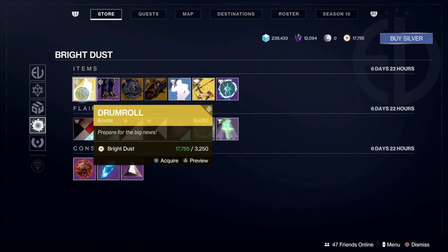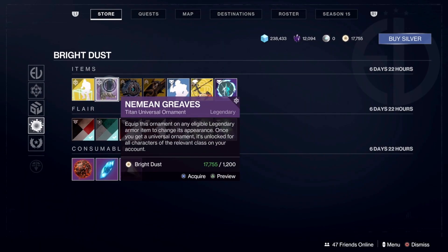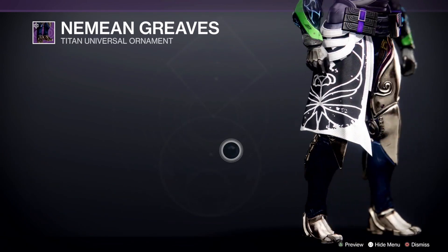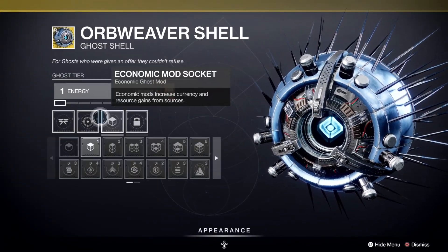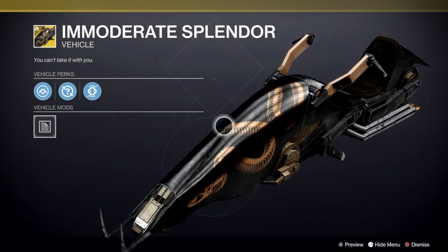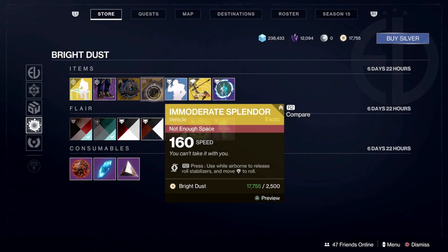Then we come to the actual items. We've got Drumroll — it seems to be persistent, pretty sweet. We have the Nemean Greaves for Titan — looking pretty snazzy, not my style but alright. Orb Weaver Shell — these are just cosmetic at this point because you can apply anything you want. We've got the Immoderate Splendor; I don't really like the design where you sit on it that way, but for those of you who do, it's not a bad-looking sparrow.